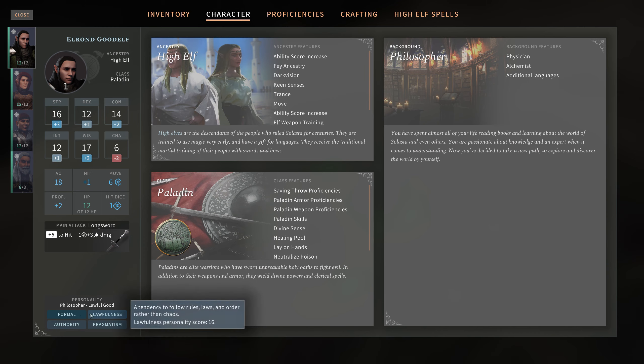You choose a couple of personality types based on your background and also based on your alignment - Philosopher and Lawful Good. Then you've got your proficiencies, and you choose skills and assign a couple of points - two or three, depending on your ancestry. You can also use some tools, your weapon types, and the languages spoken. I haven't actually checked out the crafting - Herbalism is the only one you can craft at the moment. I didn't think Elrond was much of a magic user, so I've chosen True Strike, because that's more about helping us in combat.